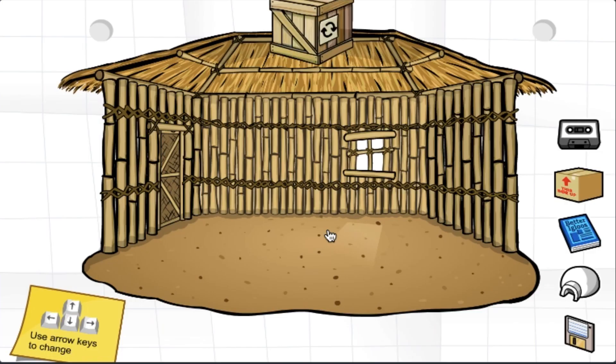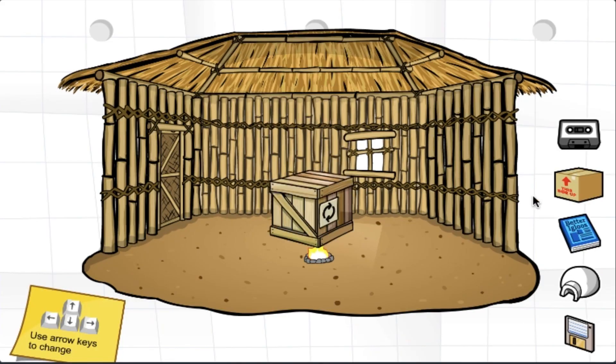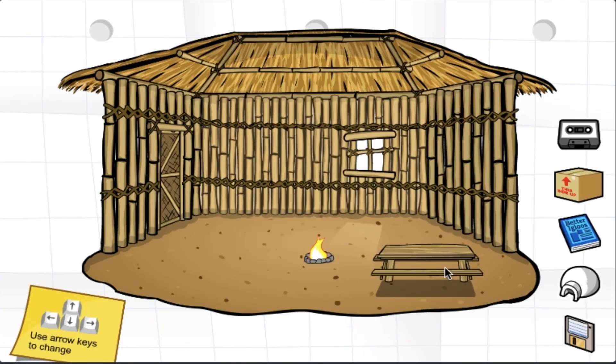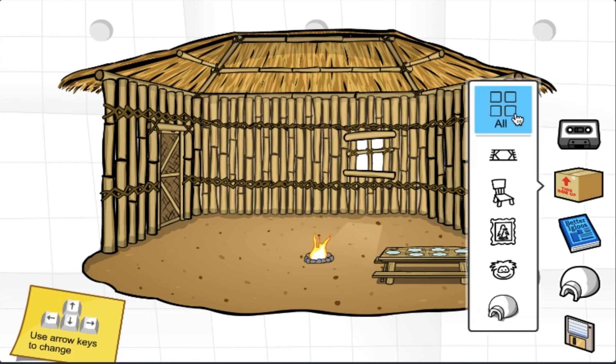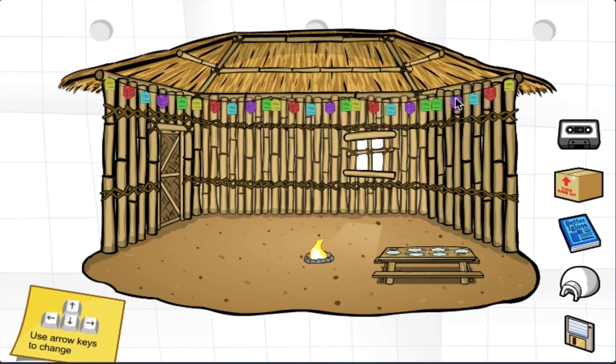The first furniture item I will be putting in my igloo is the fire pit, which I'm placing in the middle. Next, I will put the picnic table at the right side — definitely adding plates to my picnic table. Next, I will be adding all the lanterns I bought at the top. See, I told you they fit.